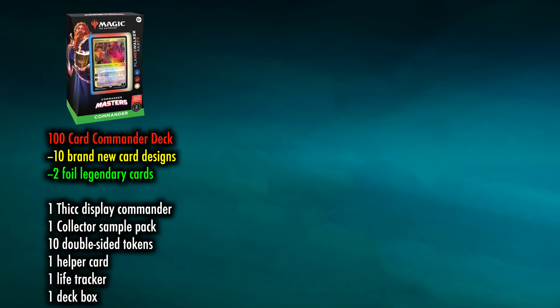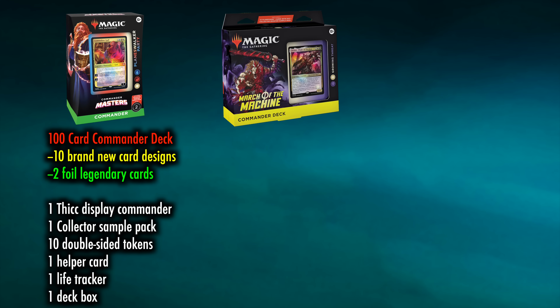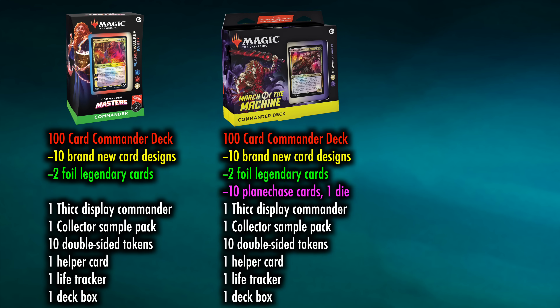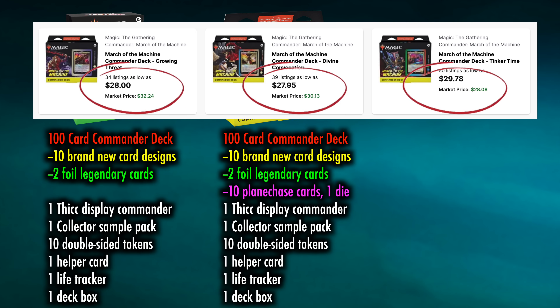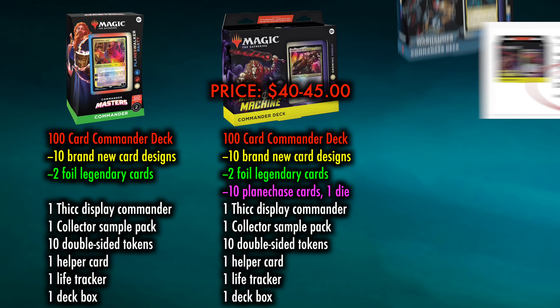To compare, earlier this year, March of the Machines released its Commander decks, and they contained 10 brand-new Commander card designs, two foil legendary cards, the thick display Commander, sample pack, 10 double-sided tokens, helper card, life tracker, deck box, and they also had an additional 10 Planechase cards — half of which were original designs — plus a planar die. The price at the time was about $40 to $44.99, but as of the filming of this video, the March of the Machines Commander decks can be purchased for $34.99.